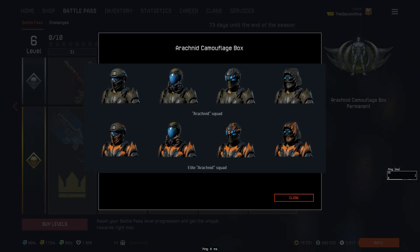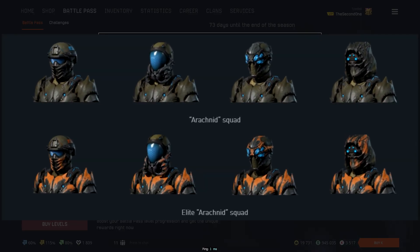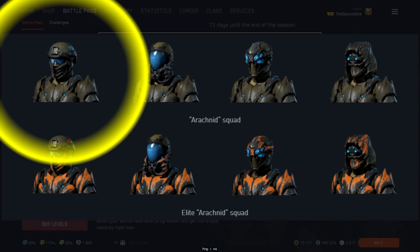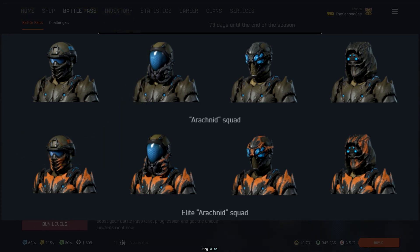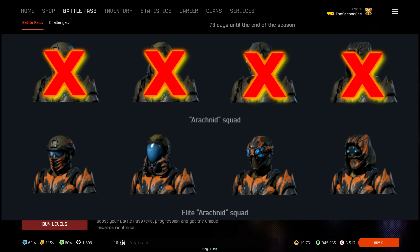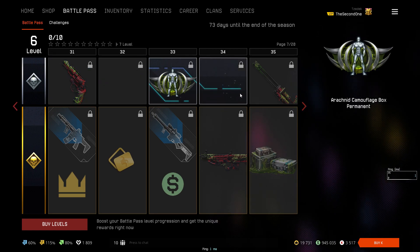Once you get a skin from one box, you cannot get it again. So if on the first box at level 33 you get the Rifleman skin, then on the next box you will only have Medic, Engineer, and Sniper as options. That way, if you get all four camouflage boxes throughout the battle pass, you are guaranteed to get all four skins for all four classes. On level 37 you get the Arachnid Medic achievement.